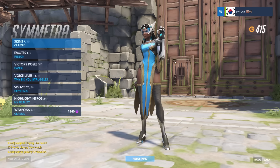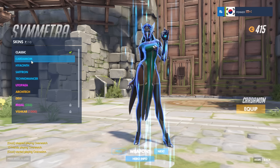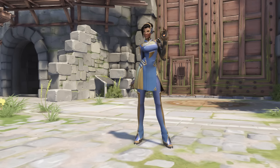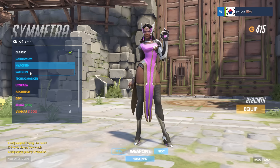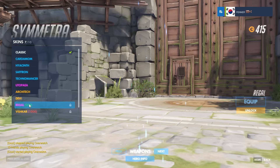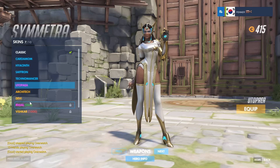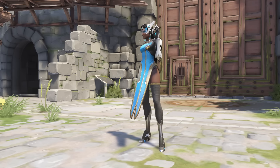Jumping into the skins, I feel like Symmetra kind of gets screwed over in the legendary department. I'm not a fan of any of the legendaries — the smurf ones I don't like, the Star Trek ones look okay but they're kind of meh. So it comes down to which basic color skin I liked the most. I tried the pink one for a while, tried the yellow one — looked good on the skin screen but in game it was kind of ugly. I came back to the classic skin and I was like, you know what, I like blue. Symmetra looks good in blue, why not just be a hipster and use the classic one? It's great.